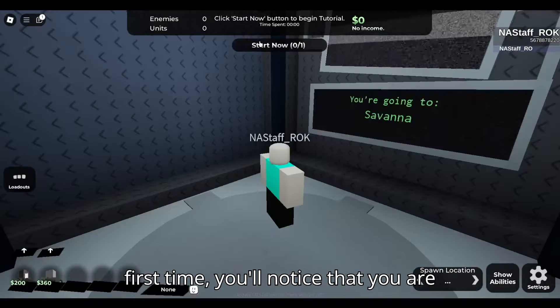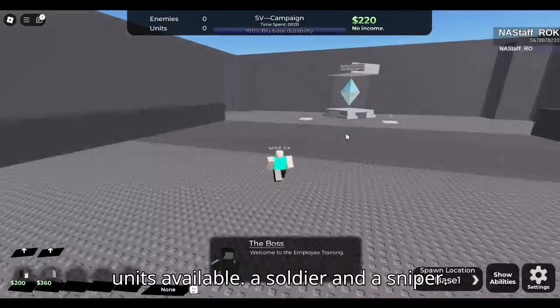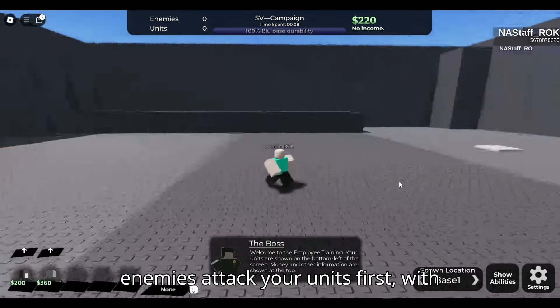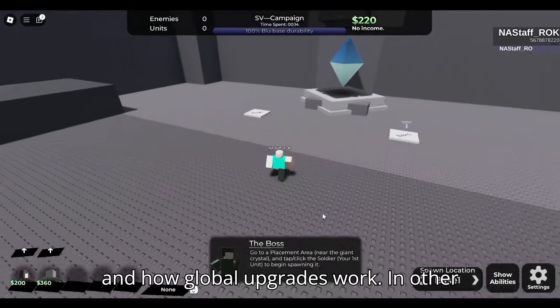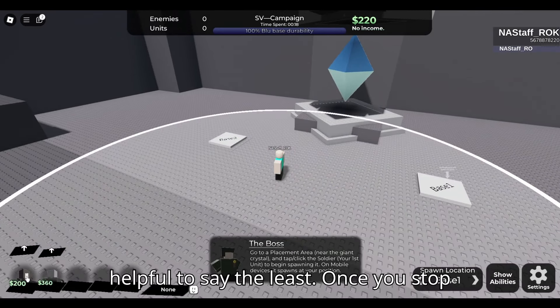Upon joining the game for the first time, you'll notice that you are teleported to a tutorial map with two units available: a soldier and a sniper. As you progress through this tutorial, you are told to place towers and that enemies will attack your units first, with some exceptions such as the rusher. And they'll cover how upgrades work — in other terms, this tutorial isn't exactly helpful, to say the least.